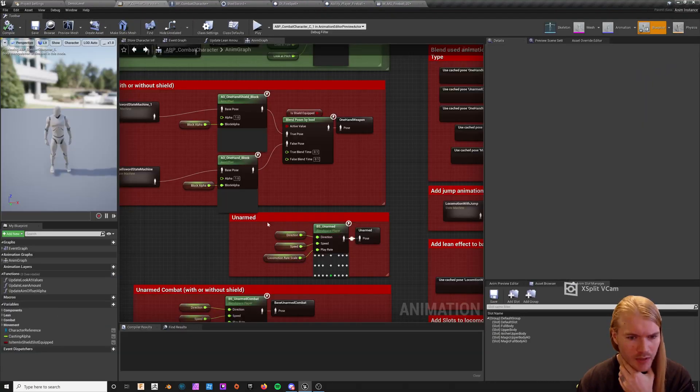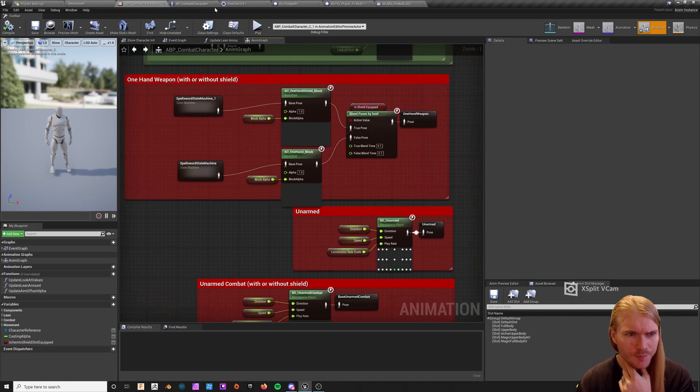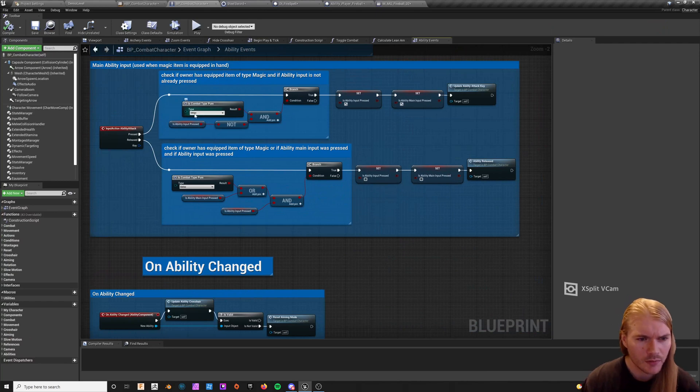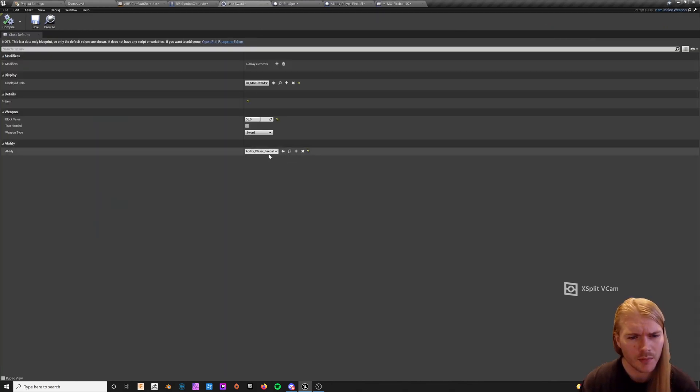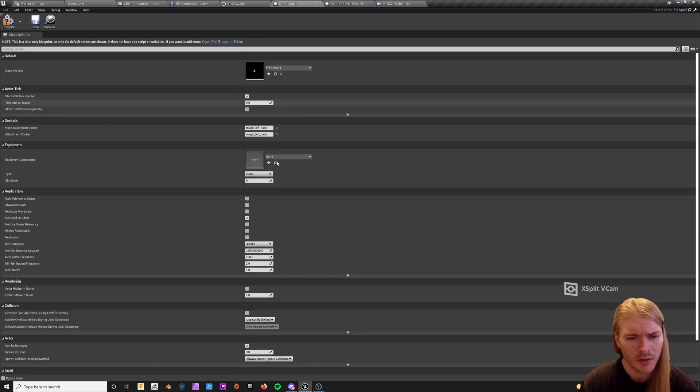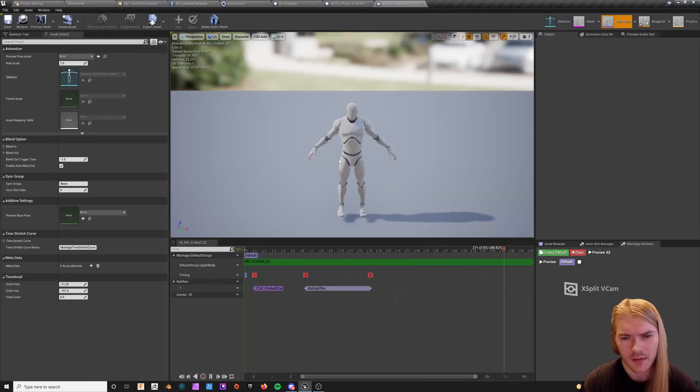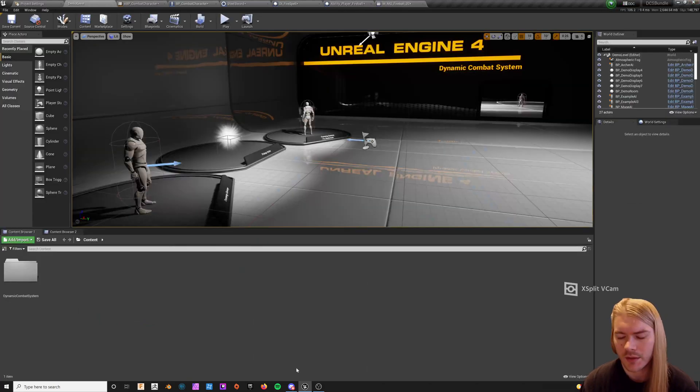So once again — state machines, go in here, disable the extra input, change this to melee combat type, switch the ability to fireball, switch the socket location to the left hand, set the ability montages to left hand sockets, and finally switch the montage slot to upper body. And that's all you've got to do. Hope that helps.